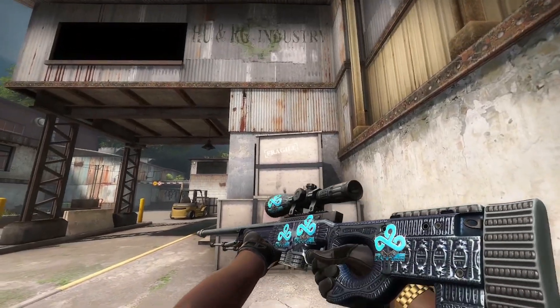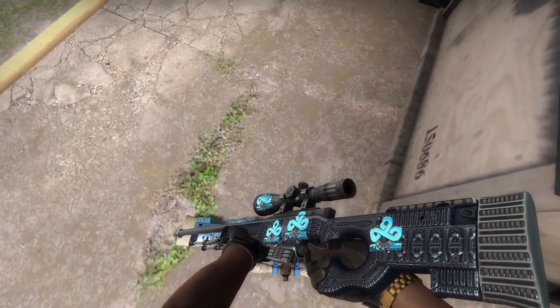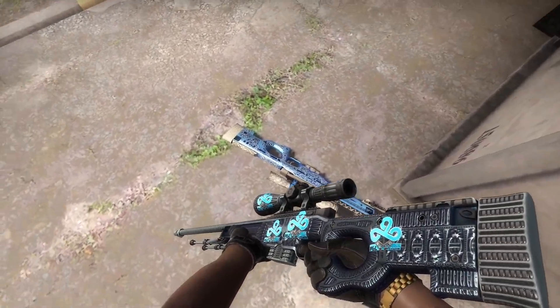However, these Cloud9 foils from the Cracow Major 2017 look absolutely stunning. They're probably not very expensive either, and this is how it looks compared to a Gungnir. I'd say that's pretty accurate — there's a lot of choices you guys can make.